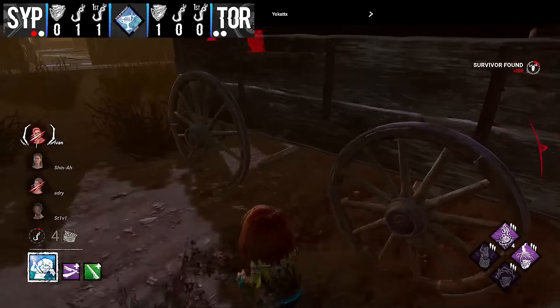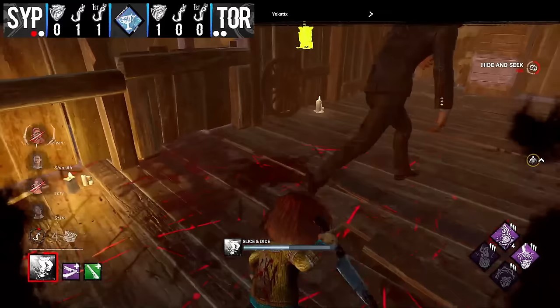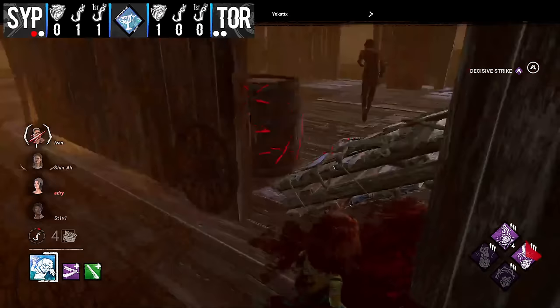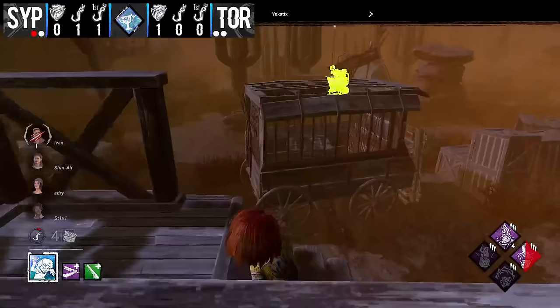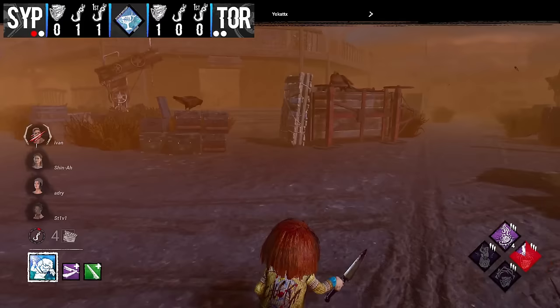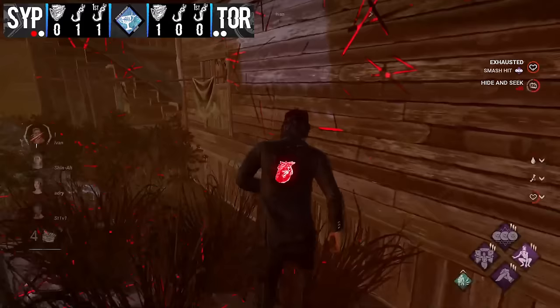Ivan tries to predict Yokat going outside and preemptively throws, but Yokat just stays inside — wasted out. The DS comes through! That'll be the shack pallet dropped. The crucial thing for Ivan here is to just get as far away from this four-gen as possible — and that's exactly what he's done, making it much less appealing for Yokat to tunnel him. Yokat has to find Ivan on the reset or pursue another survivor. He sees Ivan running off into the corner — probably better to follow him than find a completely new survivor.